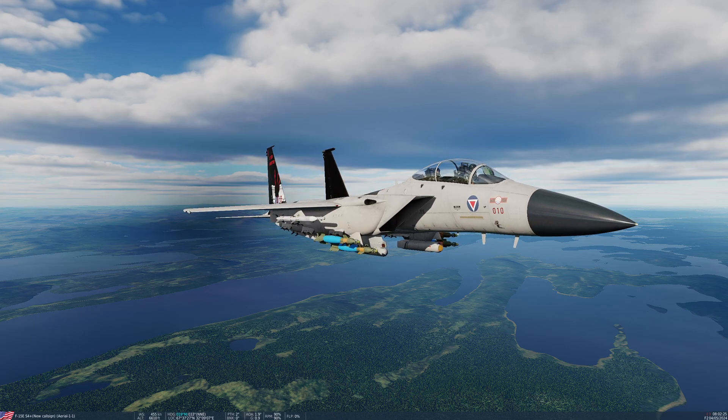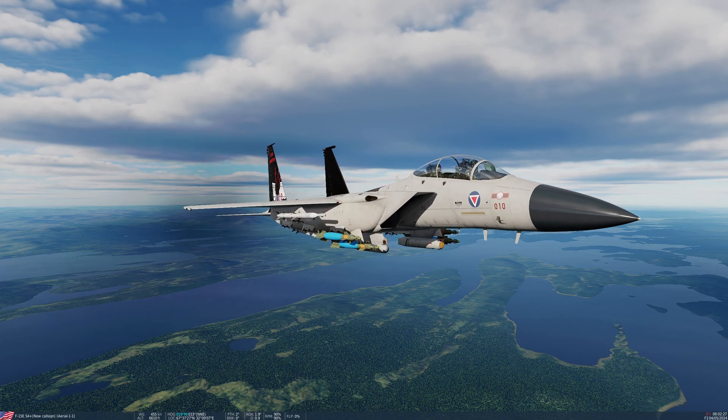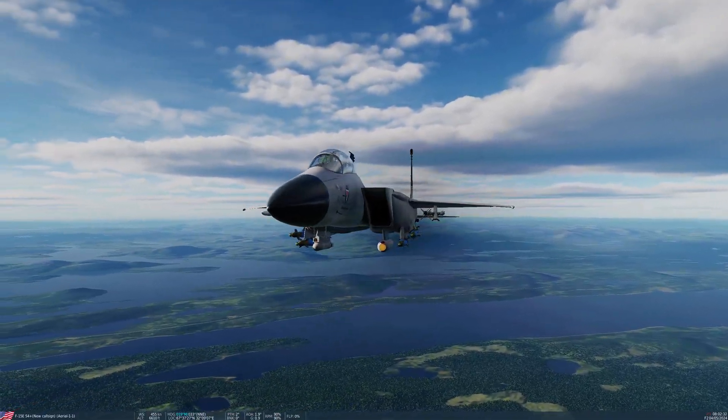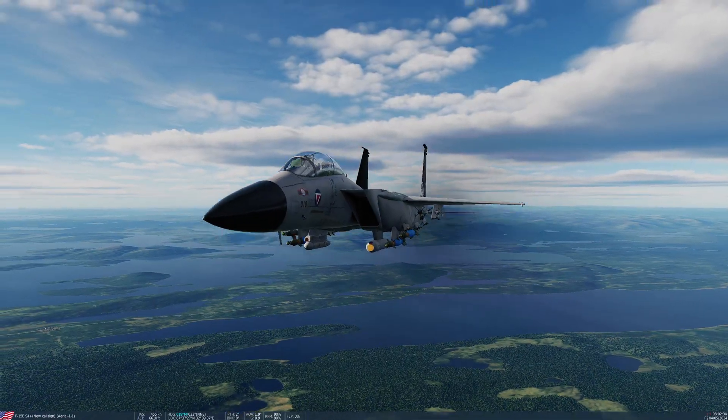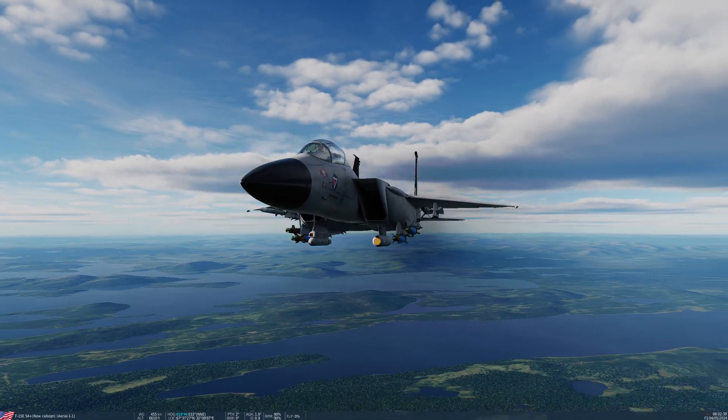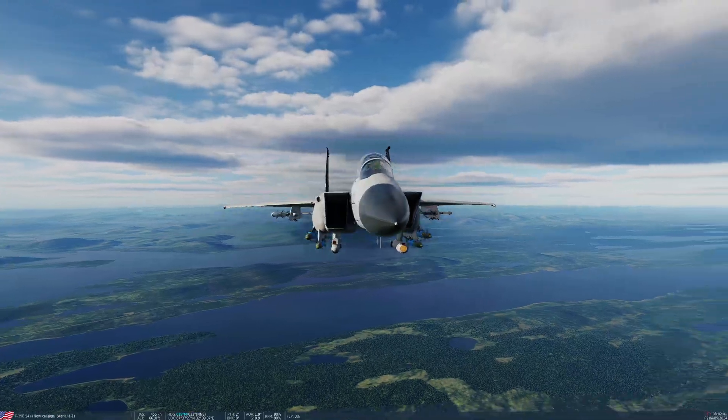It's the only pod currently available in the F15E and you can see the standard installation here with its paired terrain following radar pod. The TGP or Lantern Targeting Pod is actually on the left engine intake pylon.